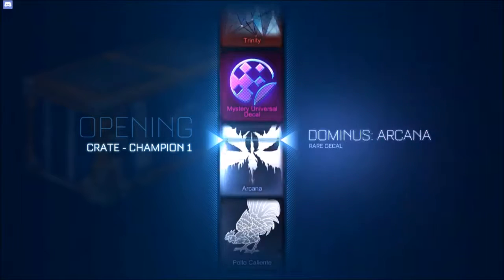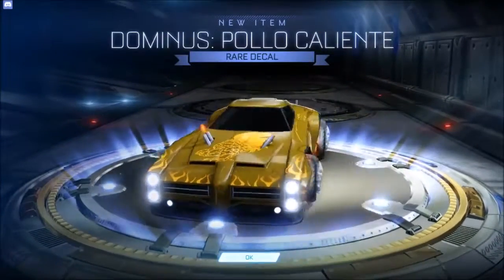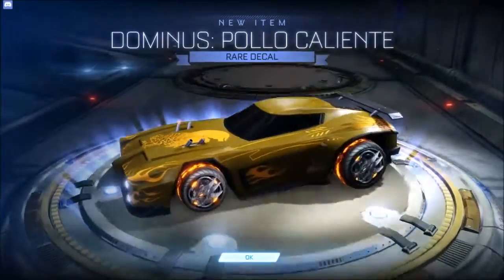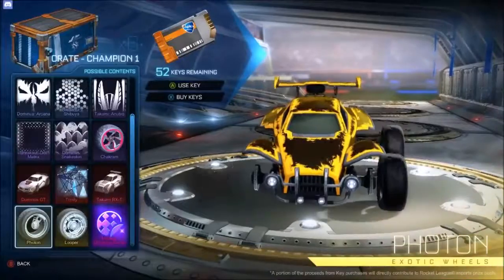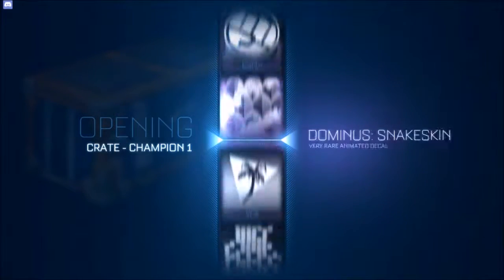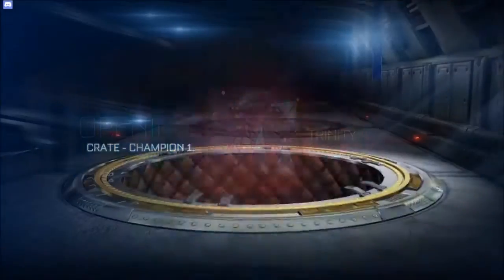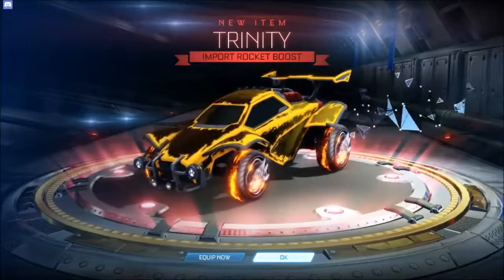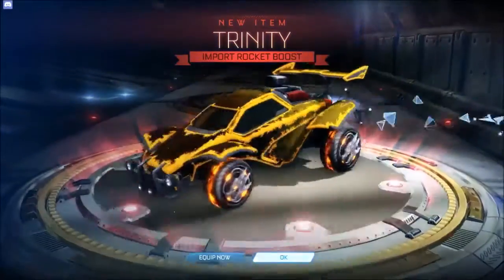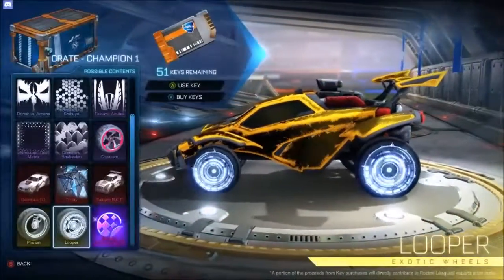We've had really good luck with these Champion Crates. We get some chicken I guess — fair trade off, we've already gotten two imports. You have to be okay with taking some chicken. Oh that sucks — I bet you can't even use this decal with the Dominus GT either. Let's keep going, we've got plenty of crates. Trinity! Hey, is that painted? Nope, it's not painted, but still — that's cool. We're having really good luck with the imports. Listen to that boost sound — it's like you're ripping through the Matrix whenever you're boosting around the map.